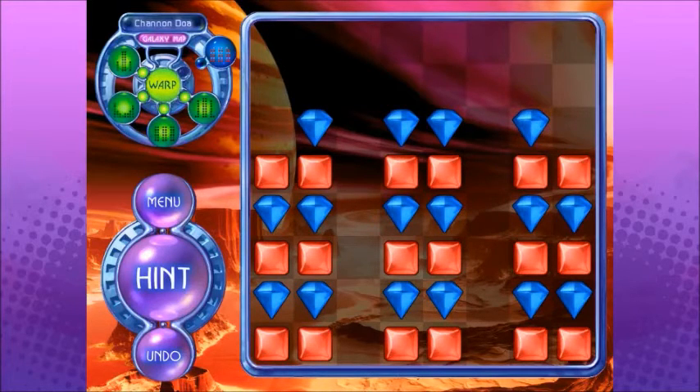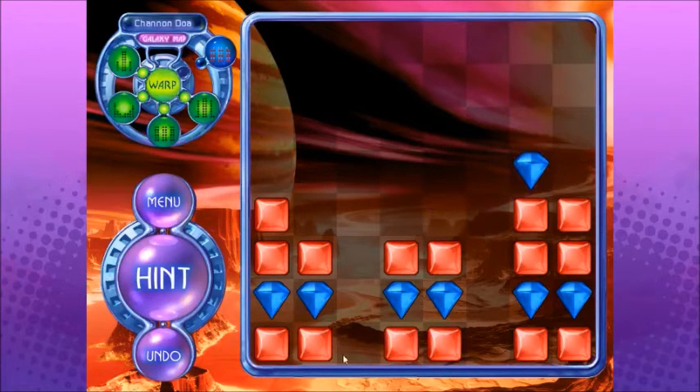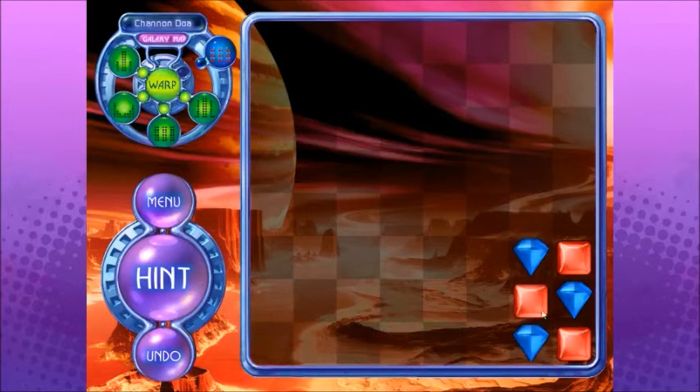Oh jeez. Yeah, let's just go get the solution for this one. There's no way I'm going to get this one figured out. 1, 2, 3, 4... Wait. 1, 2, 1, 2, 3, 4, 5, 6, right. 2, 2, 3, 4, 5, right. 1, 2, 3, 4... 1, 2, 3, 4, left. 1, 2, 3, 4, 5, and then this one, right. 1, 2, 3, 4, 5, 3, right. 1, 2, 2, right. And the same left. 1, 2, 3, 4, this left. Okay. And then I got the rest figured out. There we go. World complete.